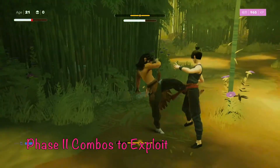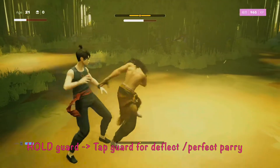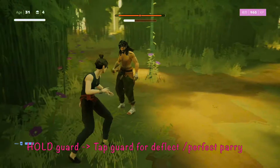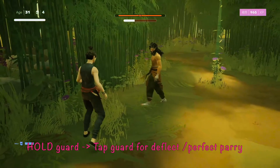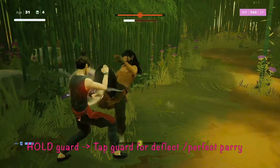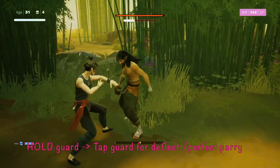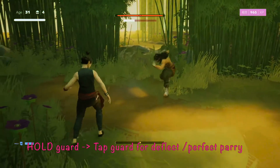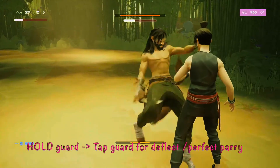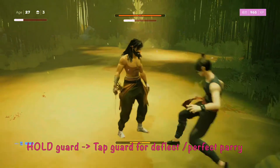Moving to phase two combos to exploit. The one you can perfect parry starts with a double kick. With Fajar, if you get a double kick to start, that's very good news. In slow-motion: the double kick is phase one, which you hold L1 to block. Then as soon as he starts swiping that blade at you, you press guard or L1 and it'll perfect parry, opening a very handsome vulnerability window.